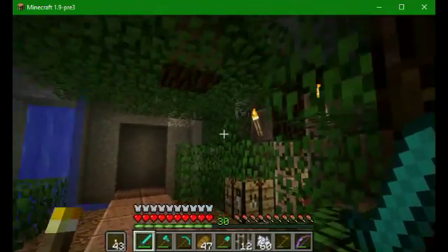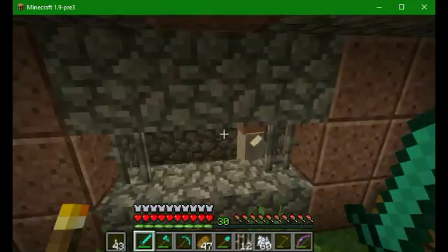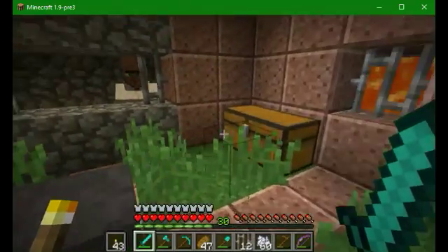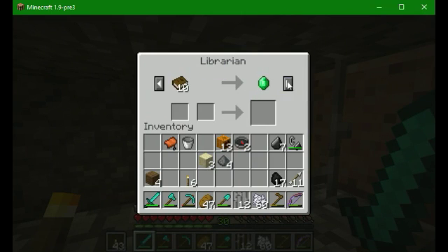You may be hearing a villager — that is because I found a zombie villager. Well, it was a zombie villager and I cured it. It's a librarian, so you can get some enchanted books off this guy. He is selling Protection of some color, which is pretty good. He's also doing three emeralds for a bookshelf, which is pretty terrible.